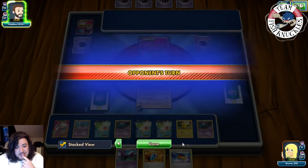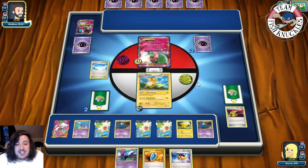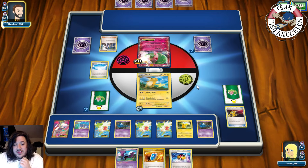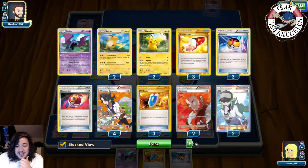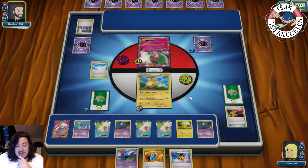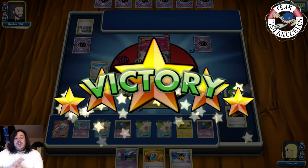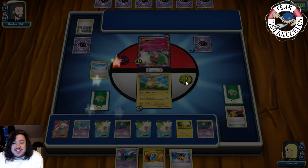VS Seeker and Love Ball out of prizes — we grab another Golbat. We can potentially win the game next turn. Here comes our opponent's turn — can he find Spirit Link, energy, Mega Turbo, and Lysandre from his five-card hand? He VS Seeks for Sycamore — a Lysandre — so he cannot win this turn. He might knock out the active. He finds a Fairy Energy — piece number one — he needs a Spirit Link, but can't find it — we have victory!